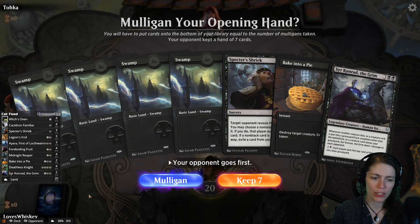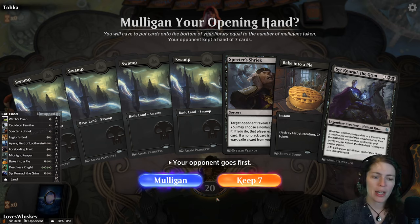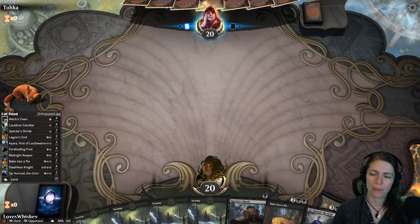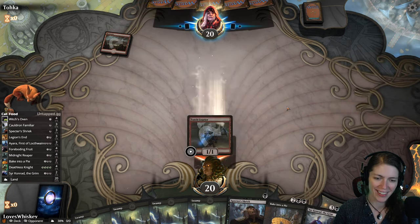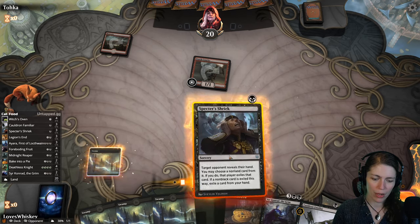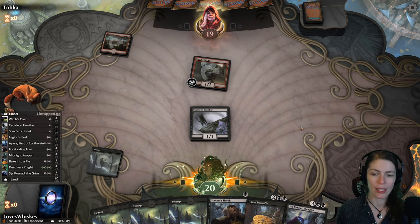This is a really slow hand, especially if they're not playing black. I think I want to mulligan this, honestly — it's a tricky mull. Actually, I think I'll keep it. Let's live dangerously. So they are not black at all — this is a Cavalcade deck. That's actually good for us.